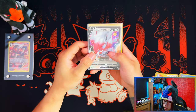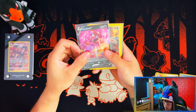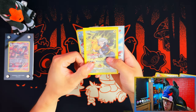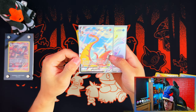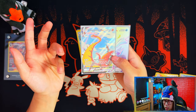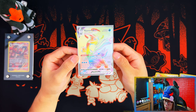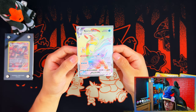Small recap: we have Hisuian Zoroark V, Arcanine V, Drapeon V, Hisuian Typhlosion. A Suicune and Arcanine trainer gallery card — that is nice, Arcanine's one of my favorite Pokemon. Pikachu with Akari — trainer gallery, nice chase card. Centosquatch V-Max from the trainer gallery — technically a secret rare slash alternate art. And a Theo V-Max rainbow rare secret rare. Wow — secret rare in every video so far.